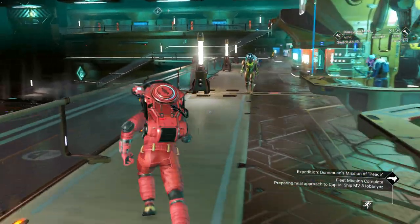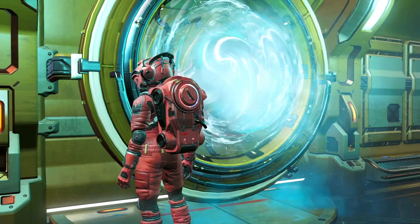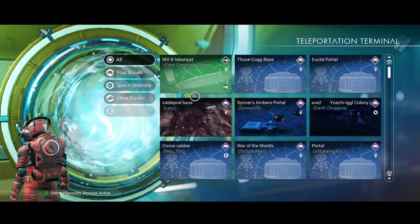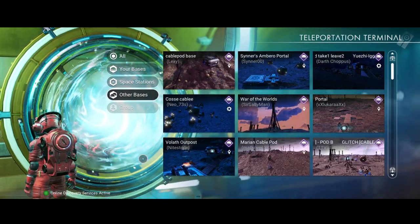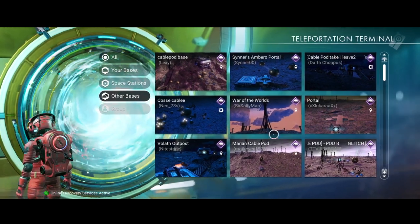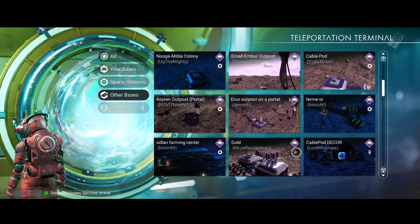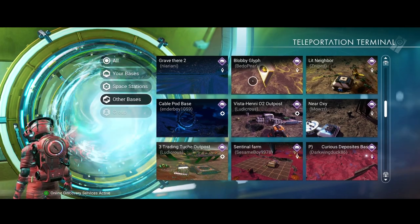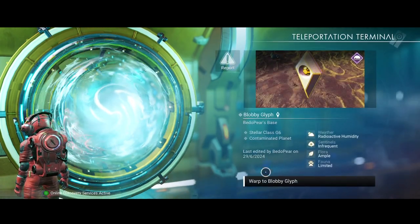Not seeing any travelers. It seems like these guaranteed systems are now only guaranteed to have the remnant bases, which is so far enough for us - it certainly beats going through the entire Artemis line. No other bases... 'blobby glyph' - okay, it's got a glyph at it. I say we just head there straight away.